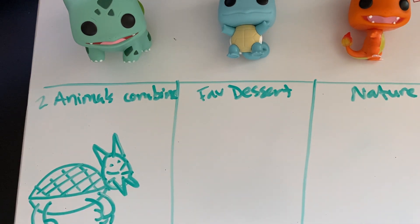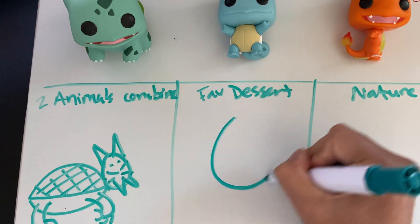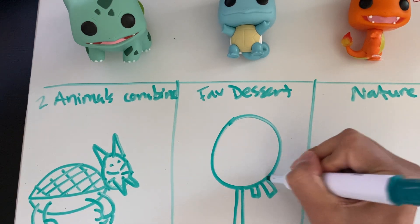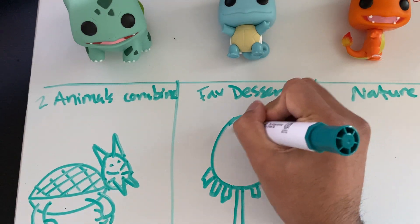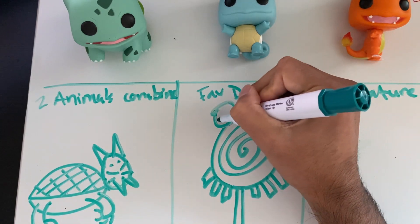Now I'm going to think about my favorite dessert — I'm making a lollipop Pokémon. I'll draw a really big lollipop, and instead of just one stick it's going to have a bunch of little sticks almost like thorns. My favorite lollipops are swirls, so I'll draw a swirl in the middle, with its eyes on top.